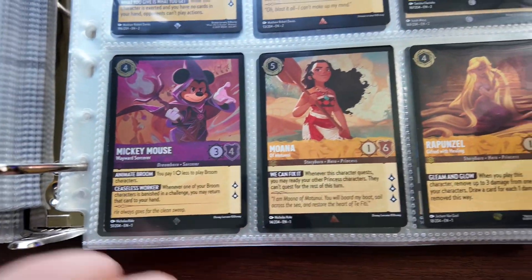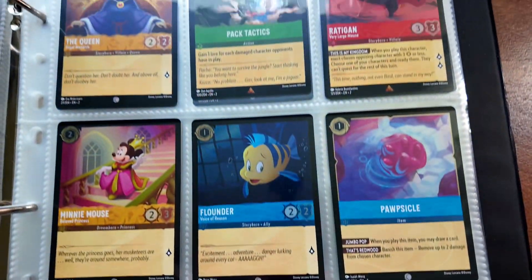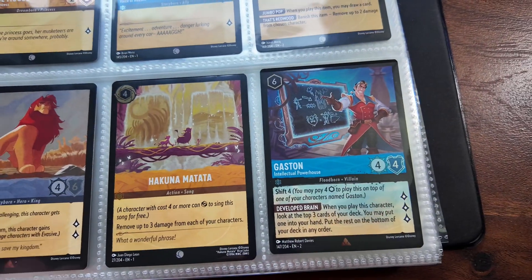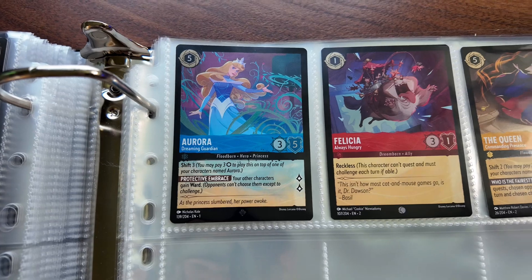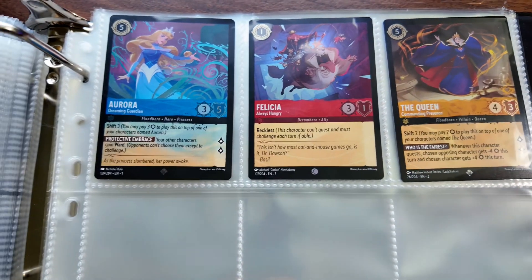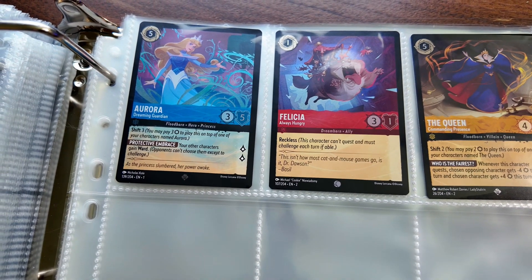Pretty big fan of the Moana foil one. Here's the second page of foils. I like the Simba one we got today as well as this Gaston one. This is the final page of our foils — we have Aurora, got the Queen over there. The foil ones are always some of my favorites because of that nice little sparkle you get with them. That's going to wrap up our opening of the Disney Lorcana packs. We ended up getting some cool cards to add to our growing collection. We'll probably try to get more booster packs soon since there are more rare cards in the booster packs. Until next time!